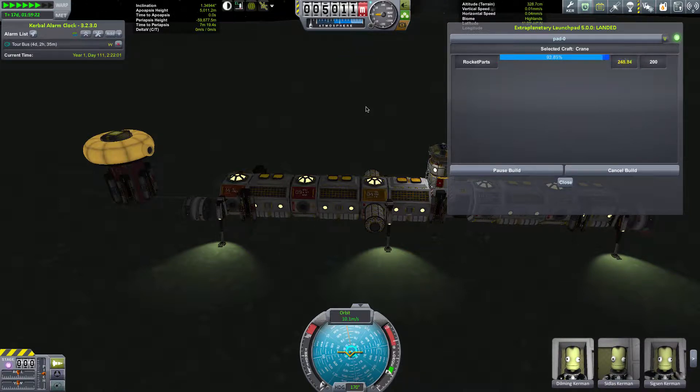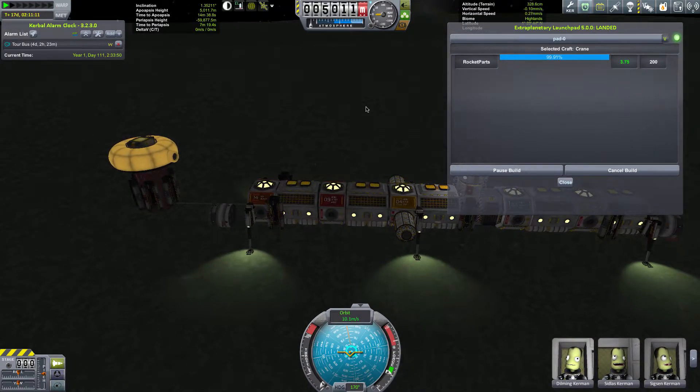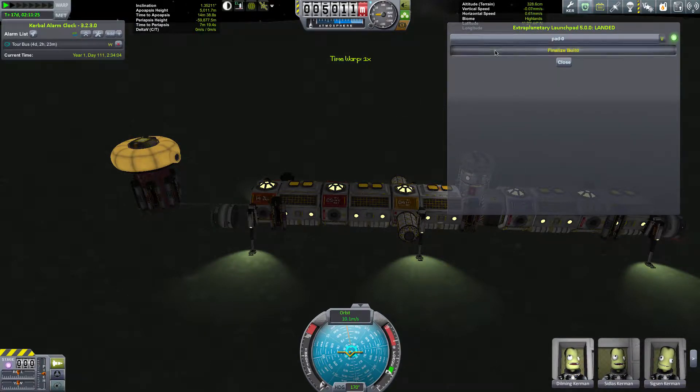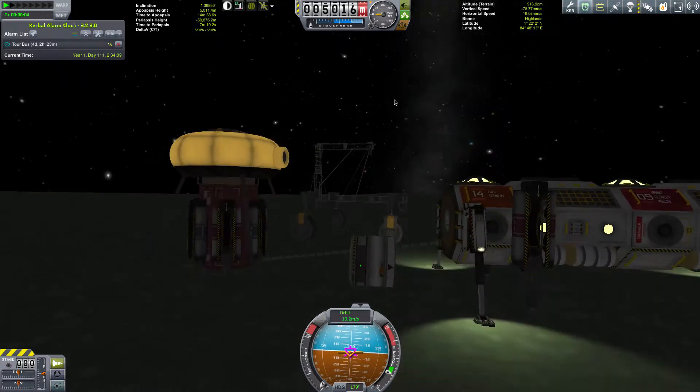Our crane is nearly finished — hurrah! This slowing down as it comes to time isn't actually necessary, because it's clever enough to turn the time warping off once the build is finished. It's 99.9% — just missing one vital screw, one rocket part. And then you press finalise, and it will appear in position. And there it is — it's a crane on some wheels, built from the moon to go on the moon. It's bouncing around a little bit, but it hasn't exploded yet.